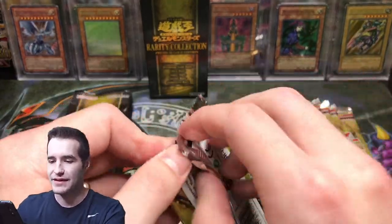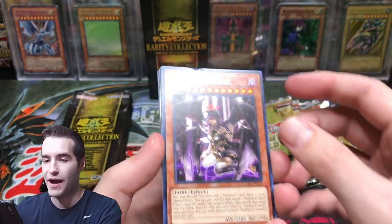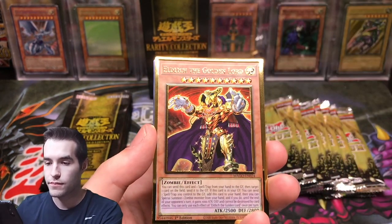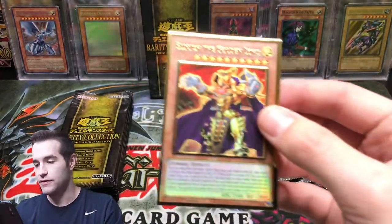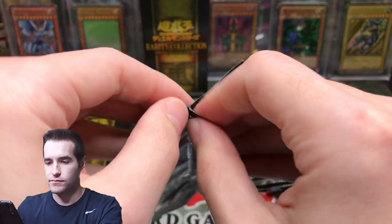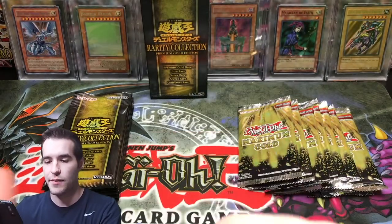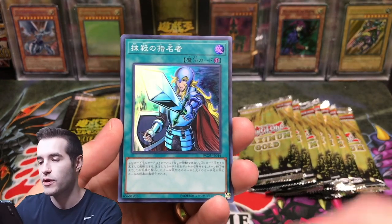You guys will have to let me know — do people in the United States buy Japanese cards? Because if I sell these I'm not sure who I'd sell them to. Okay, talk about a ding — fortunately it was just a front card. Evilswarm Exciton Knight, Elglitz the Golden Lord, and a Metalfoes Mithrilium — that's pretty good. Elglitz the Golden Lord went down from the original price but it's still a good pull. Make sure you guys hit the subscribe button if you're enjoying the video. We're on our way to 40K — don't know what we'll do for 40K but it will probably be pretty epic.